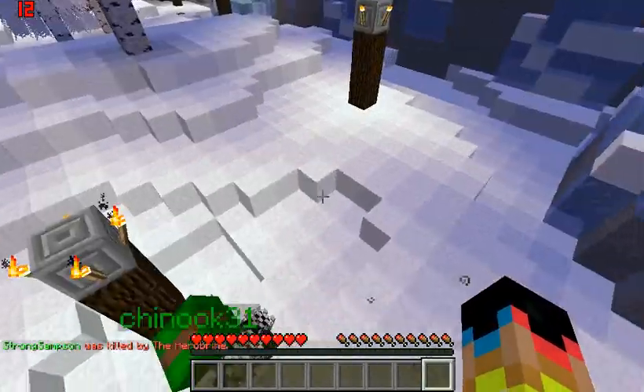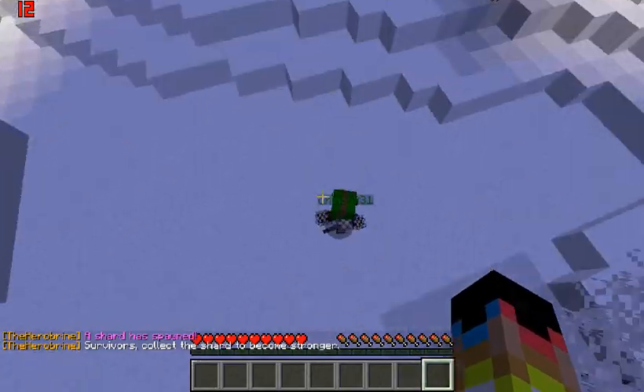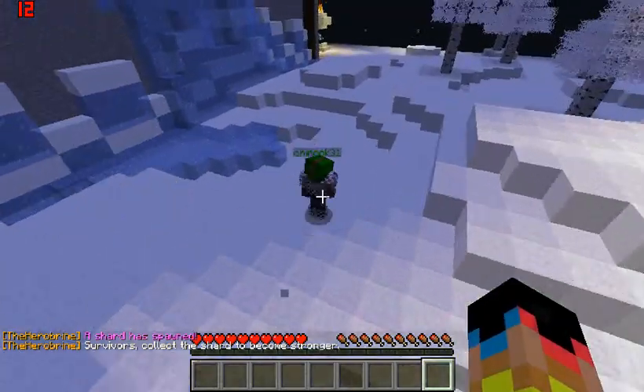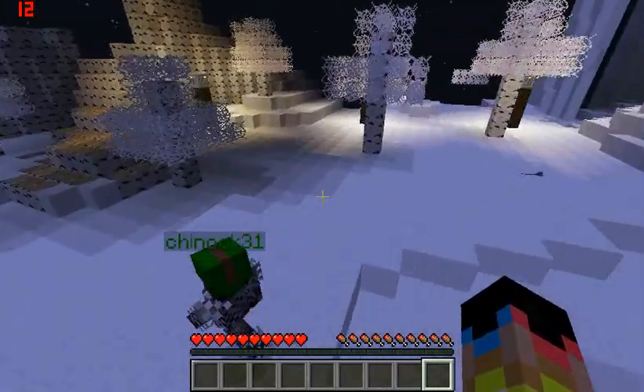The Archer has a bow with Punch 1 — if you didn't catch that earlier — and he has 64 arrows and an iron axe with Unbreaking 1, though that doesn't really matter.